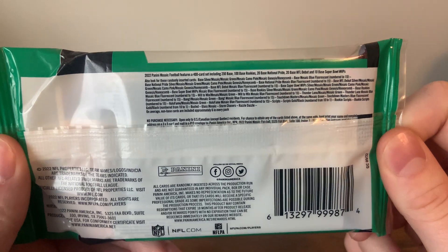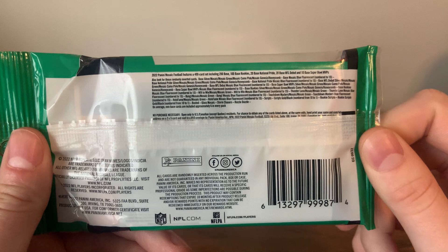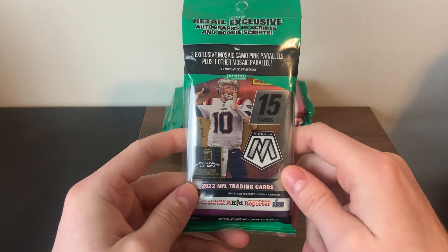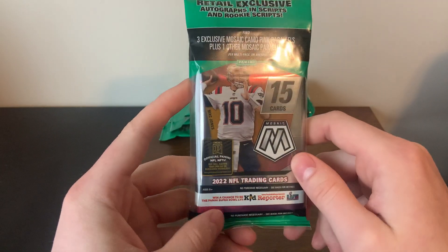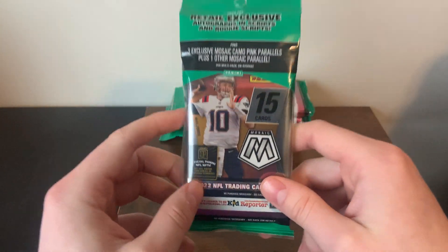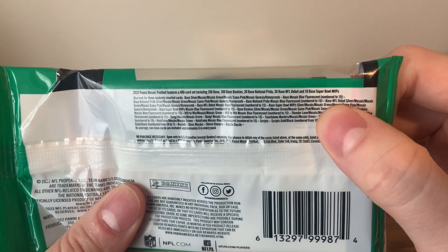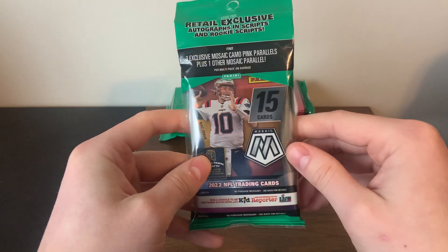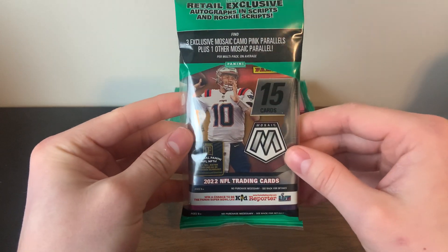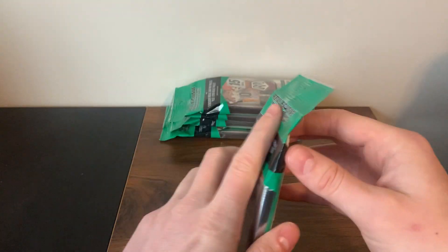Here are the odds and what you're going to expect to get. Genesis and Honeycombs are kind of the chase — the case hits, super short print parallels. Of course we're chasing the top rookies for Genesis and Honeycombs — those would be absolute bangers. Blue Fluorescent is the exclusive numbered card out of retail in the cellos; in the blasters it was Orange Fluorescent. So that's pretty much it — without further ado, let's get into the rip.